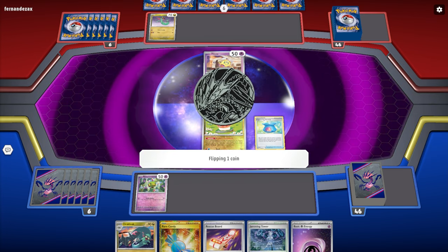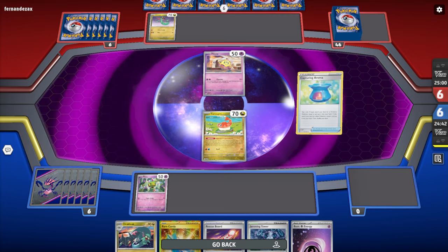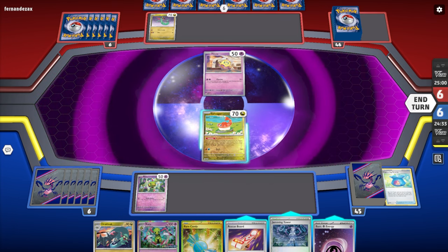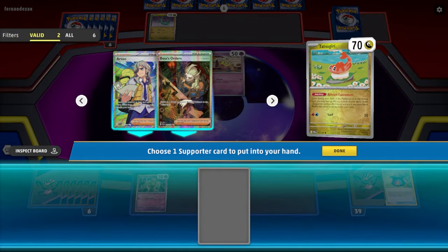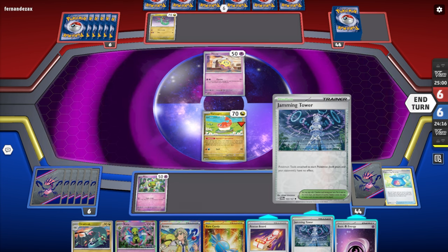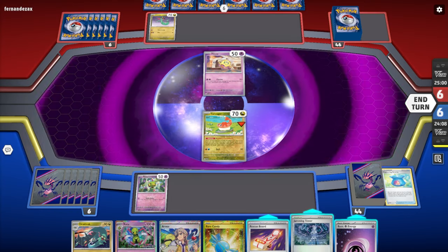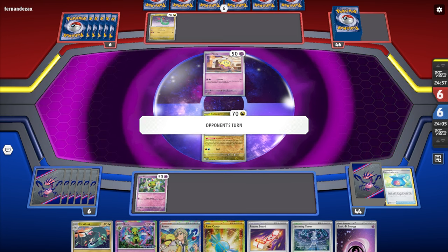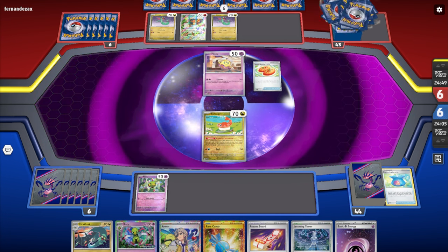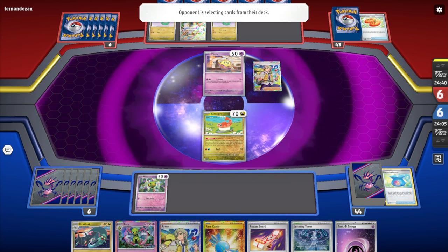First things first, I'm going to hit the Capturing Aroma — it's going to determine my second turn. We do get Heads so we get an Evolution card. I was actually hoping for Tails. We're just going to hit these Atsu up and get set up where we can, hitting up the Tatsugiri to start things off. We do get an Arvin and a Boss's Orders — going to get the Arvin. Sadly, I can't use it yet. I got Jamming Tower for future Box decks and Ancient Box decks as well. We've got the Rescue Board for the Tatsugiri, so we're just going to call turn and see what my opponent hits us with.